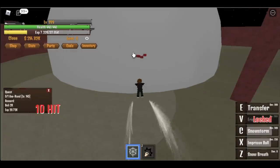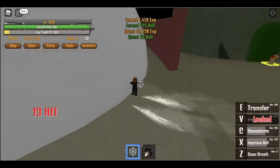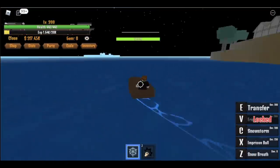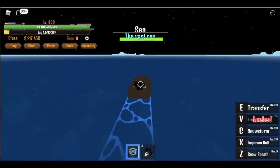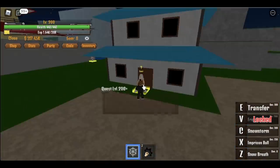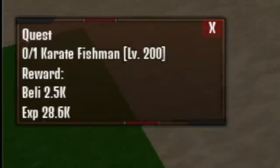We skip a quest because those enemies are too far away, even with the Imprisoned Ball. So now, heading straight to Shark Island. Don't forget to save. We're gonna start our quest here with the Karate Fishman at level 200.